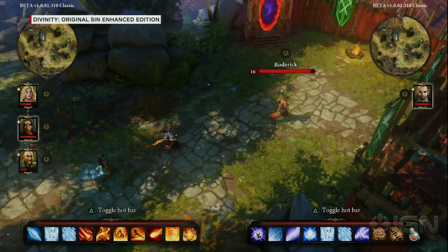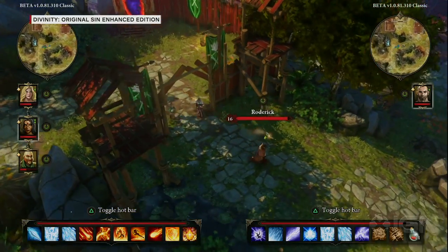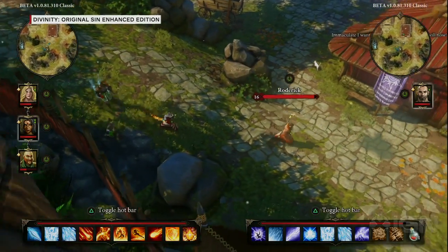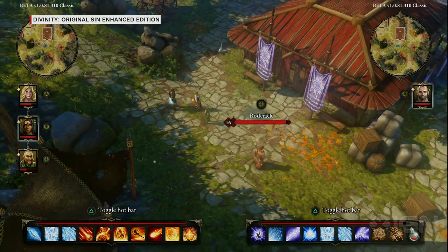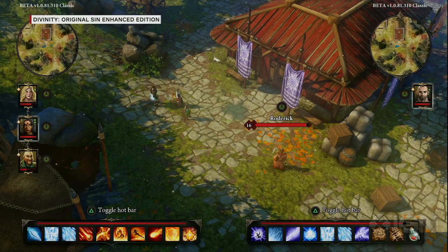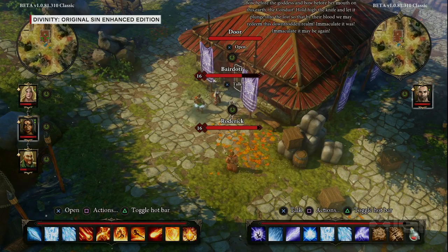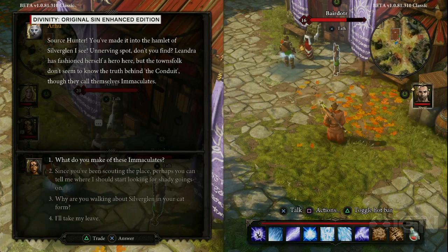Let's head back into town and show the systemics of the game. Original Sin is a very deep RPG with 80 hours of gameplay. One of the things that made it so popular is that you can play it like a pen-and-paper game — as long as you can figure out a way of manipulating the rules, the game reacts naturally. I notice a white cat — you can actually talk to this one.